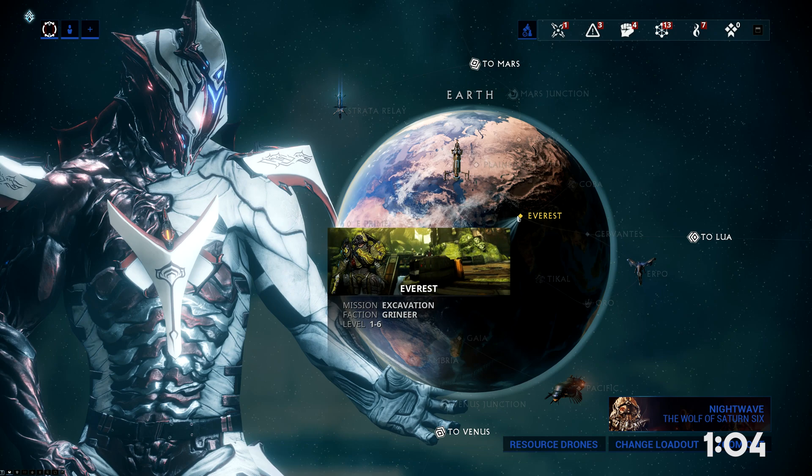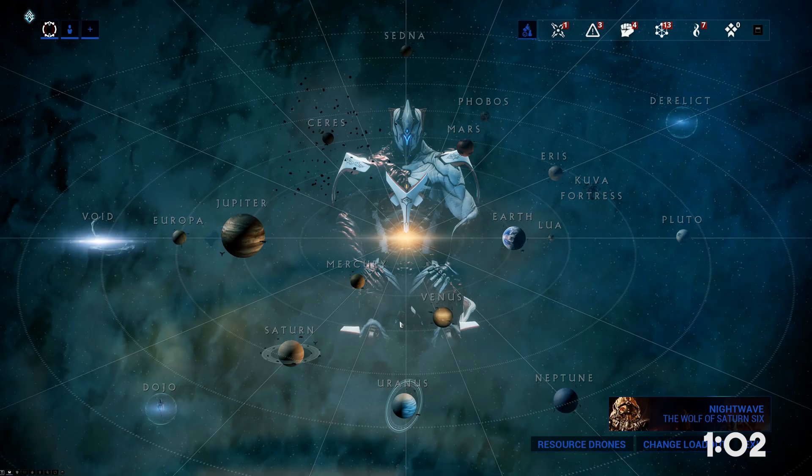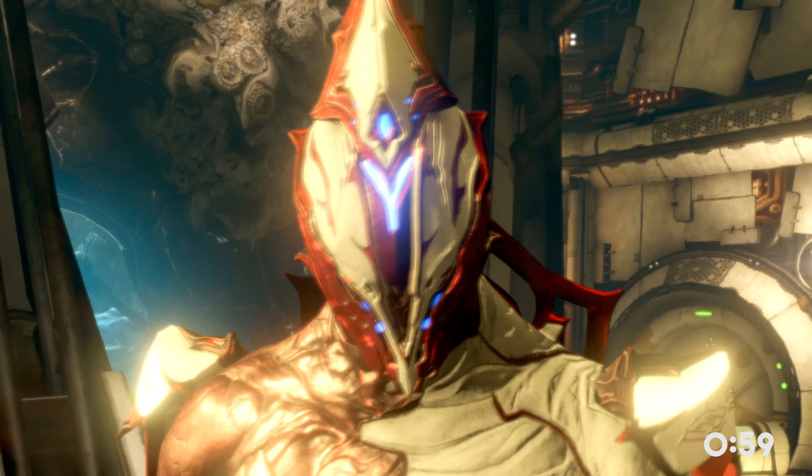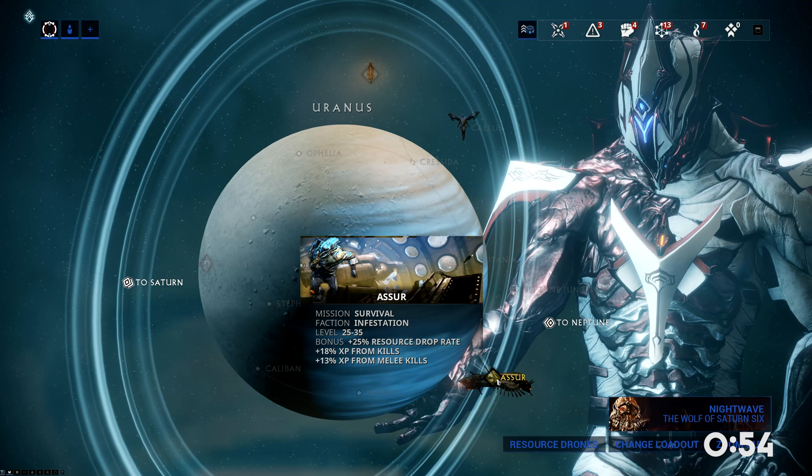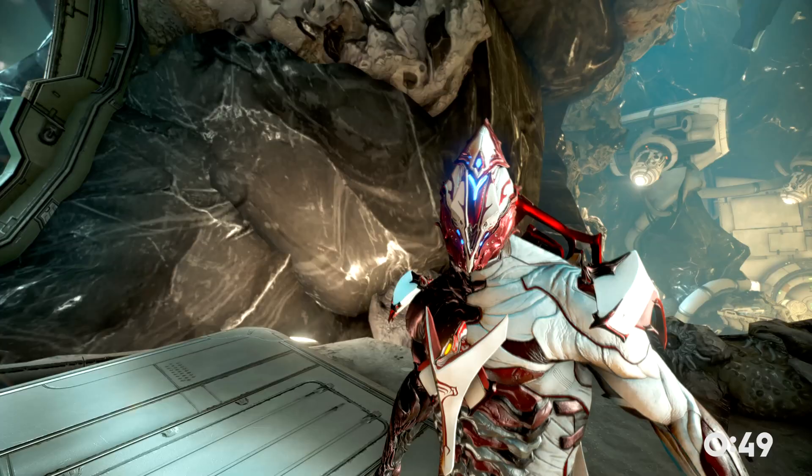Then we have Ferrite, which drops really well on nodes in the Void. Here we have Gallium — it's a so-called rare resource, but it drops really well on Siro, Uranus. That's because this node is a Dark Sector survival, which means it has a higher drop rate and increased affinity.